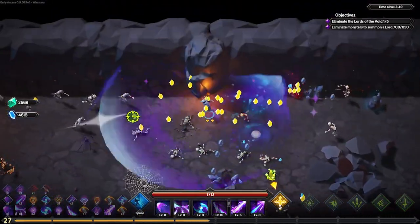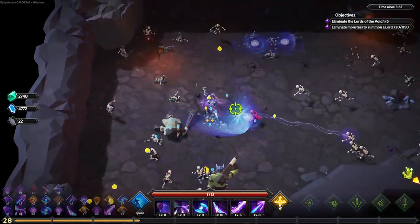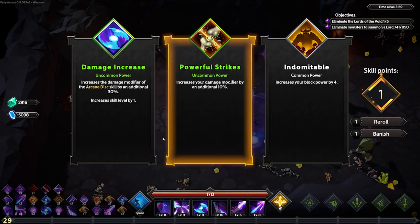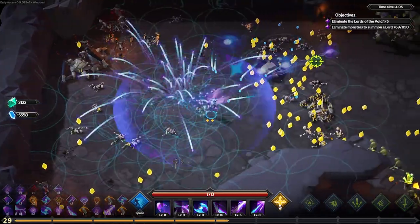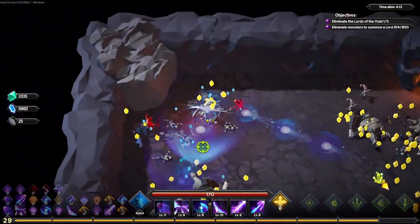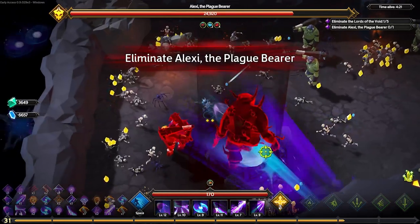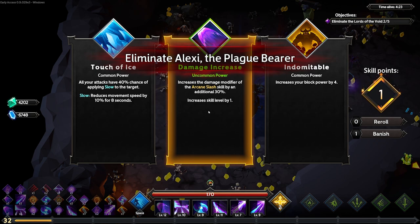A little more crit chance, never hurt anyone. I'll probably replace Arcane Disc — it's fun, but I just don't think it is as useful as I want it to be. That's if I even see it again. We're at 423 and just downed the second Lord. I think we're in a pretty good spot.